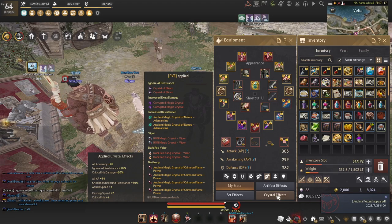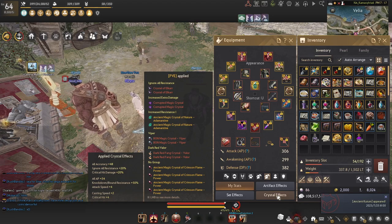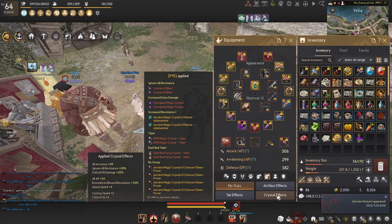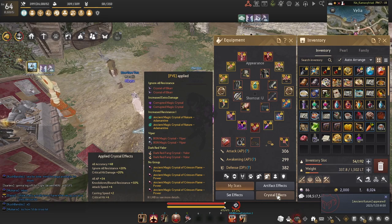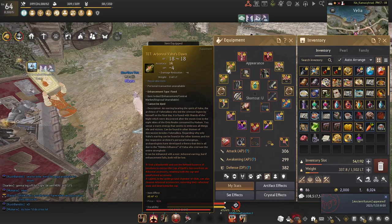One important thing to know: if you die while crystals are applied, you have a chance of losing one of those crystals. For beginner players, this isn't too big of a deal because beginner crystals are super cheap. By end of season you usually have a couple billion or at least 500 million silver in your bank, which is way more than enough to replace the crystals you need early on.